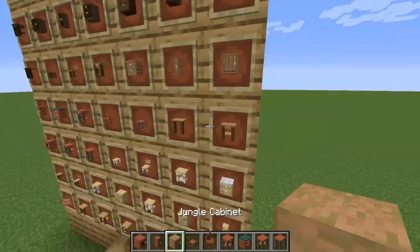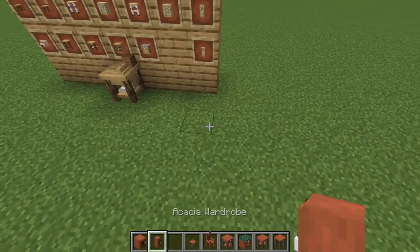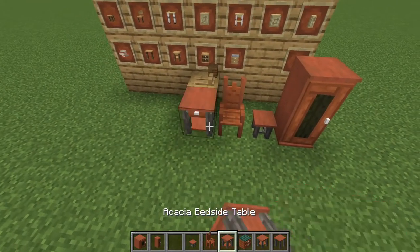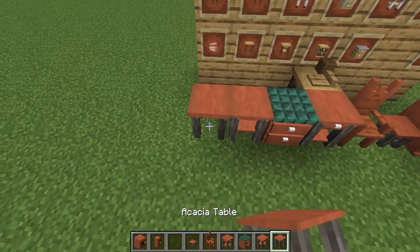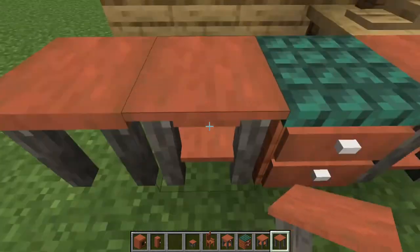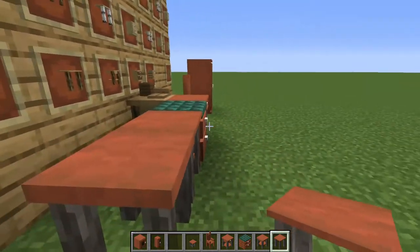So the wardrobe and that's about it. That's the wardrobe, the stool, the chair, the bedside table, the kitchen cabinet, the square table, and the acacia table. The square table has a little sub-table underneath it where you can put some stuff.